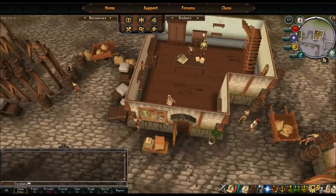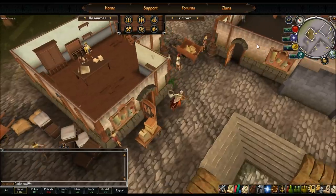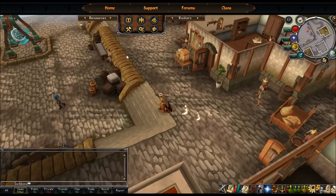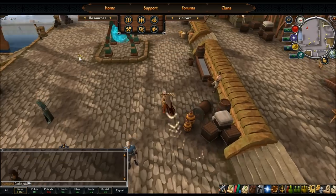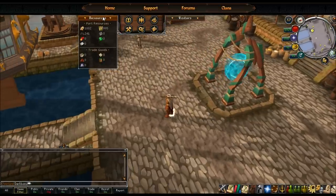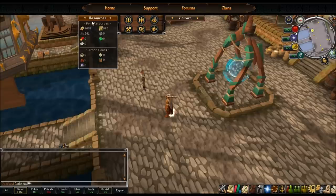You can talk to the partner but he doesn't really do much. You can't go upstairs, at least not yet. This building here - if there's nothing in it, you'll upgrade it later. For resources in the top left, just mouse over and they'll drop down. You can mouse over to see what things are - slate, jade, gunpowder, and all that. You access new items as you progress further into different regions.